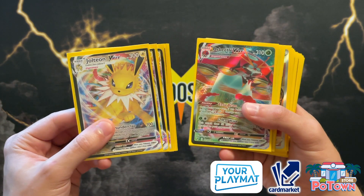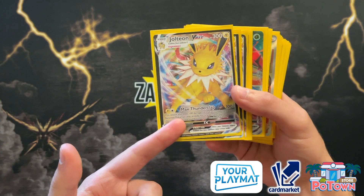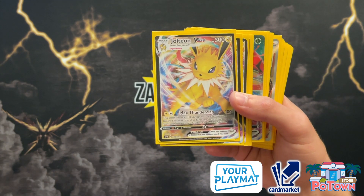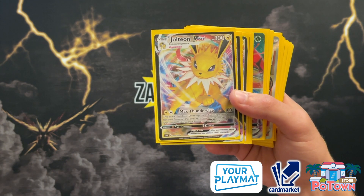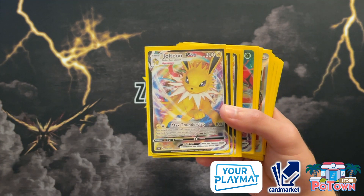Jolteon paired up with Orbeetle VMAX, because as you can see we're going to be able to slap 100 damage on the active position as well as 100 damage to one of the opponent's Pokémon that already has damage counters on it — so they're going to have to be on the bench. We slap 100 on the active, 100 on the bench if it already has a damage counter on it.